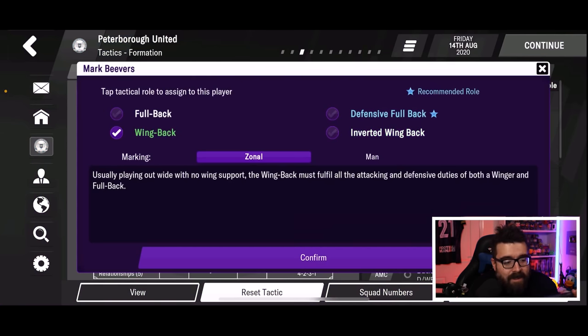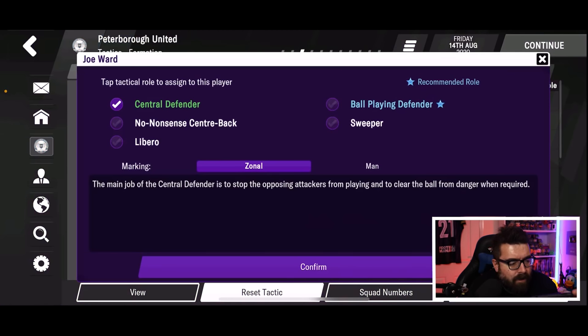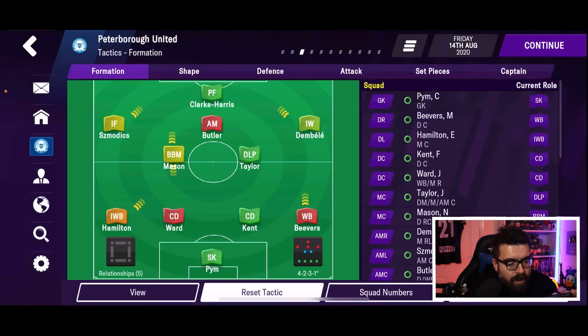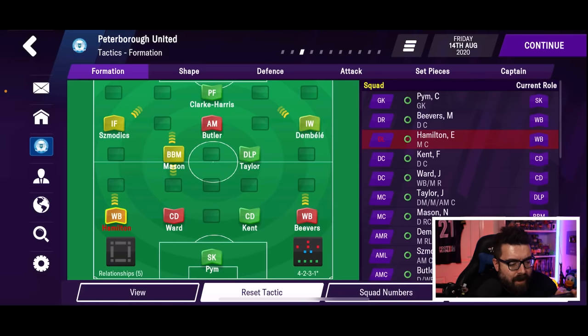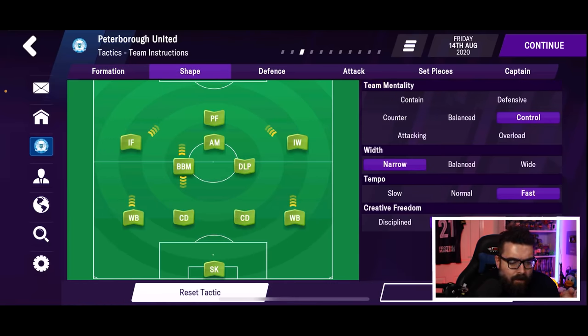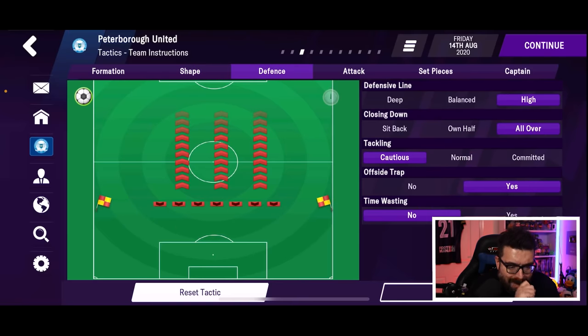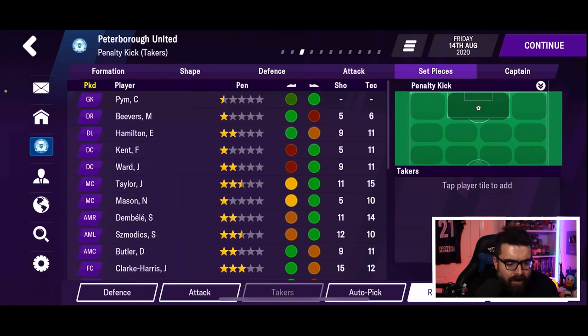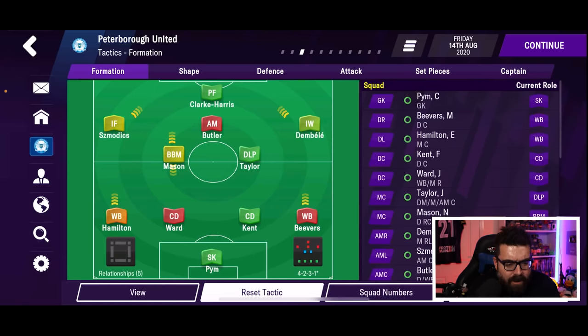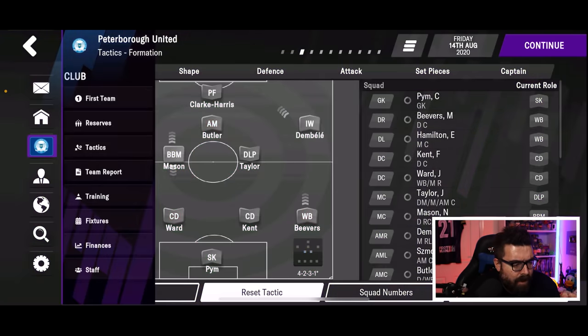A lot of this is very similar to what we've got on the PC. It doesn't look like it's been scaled back massively. We can't put a deep-lying playmaker on a defensive instruction, so it still has a few limitations compared to the full PC version, but actually not as many as you would think. I'm basically setting this up as close as I can get it to the system I use with this squad in the full game to see how it compares.